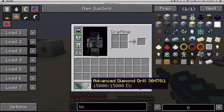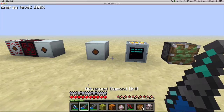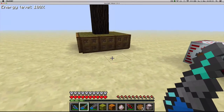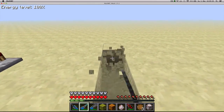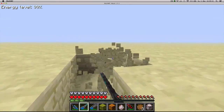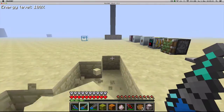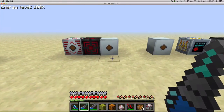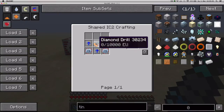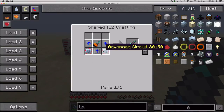Next up we've got the Advanced Diamond Drill. It's faster by 35% than the normal drill — you can see it's really fast. It consumes 100% more energy than the normal drill though. You craft it by combining a normal drill, 3 overclockers and 2 electronic circuits.